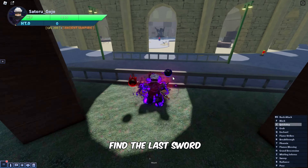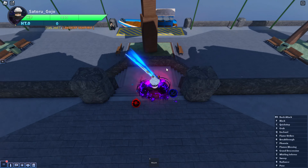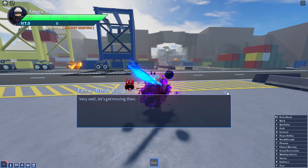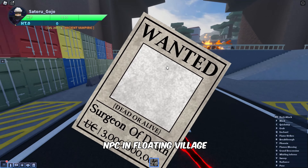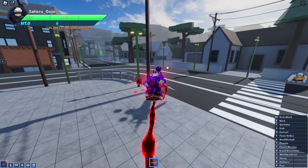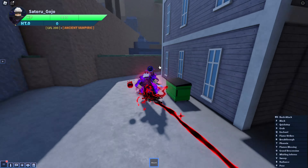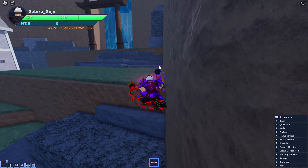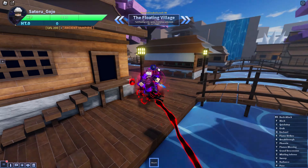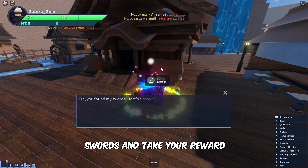Explore this area to find the last sword. Now return to the Joestar Mansion, then head back to the Zorro NPC in Floating Village. Talk with Zorro to give his swords and take your reward.